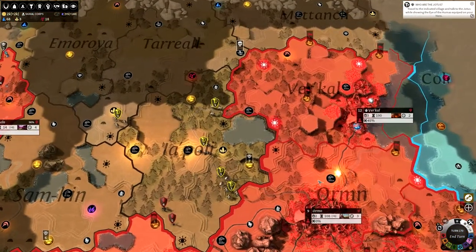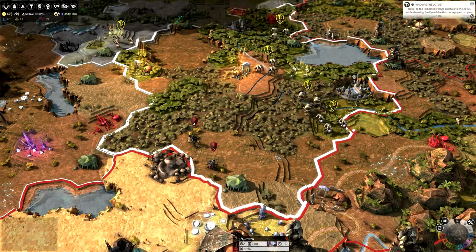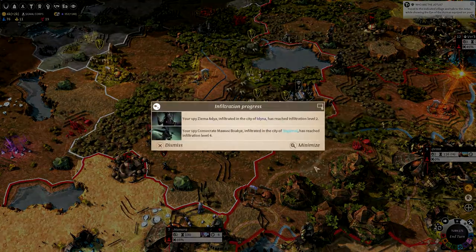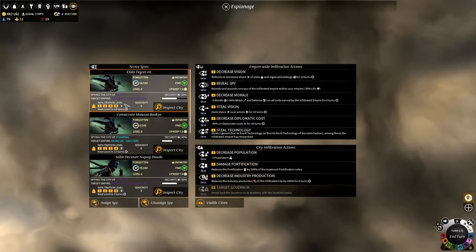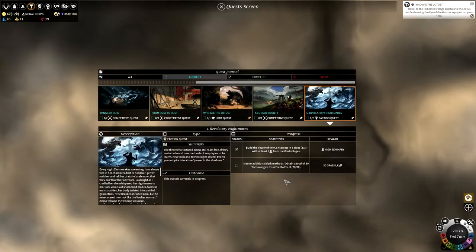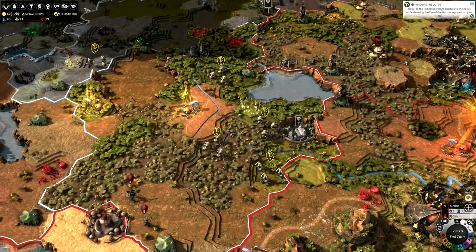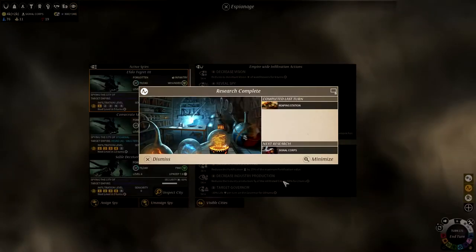Even though the Forgotten aren't really known for military strength, my units are pretty well upgraded at the moment. We also need to make sure we check our infiltration, because we have a lot of spies and they are all on level 4 infiltration. We could steal technology - let me go towards my faction quest. We need to obtain a total of 30 technologies from Era 1 to Era 3, so let's go to our spies and steal technology. We shall steal some Era 3 technologies - we will get the Reaping Stations. My spy was partially wounded, that's not too good.